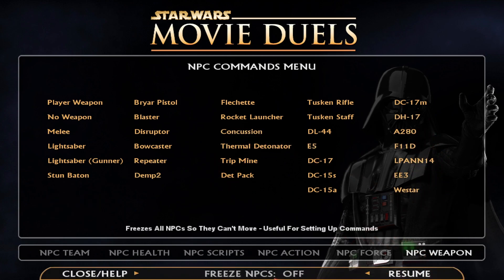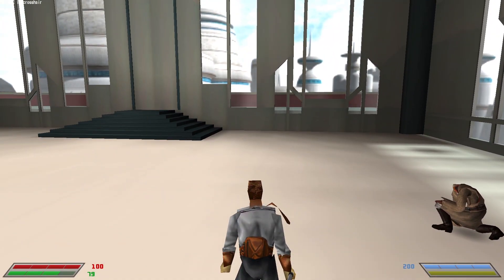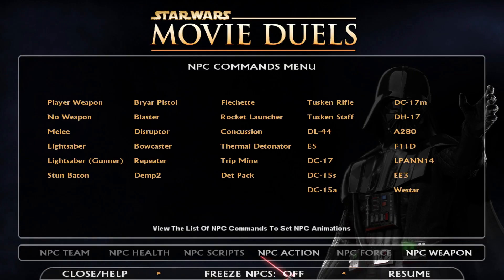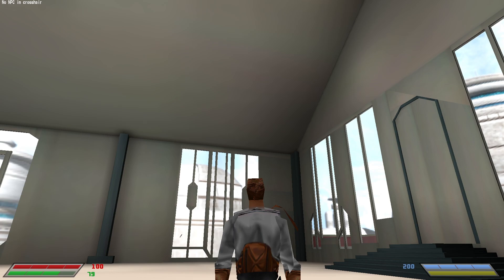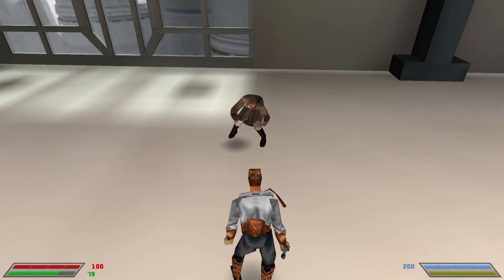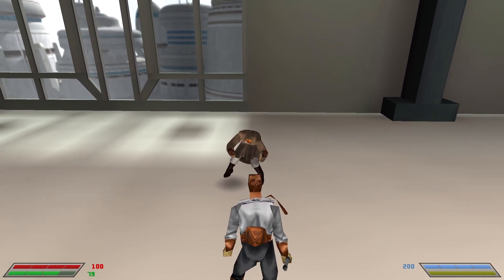You can also do NPC freeze, and bind it in the top right. If I go into this and select cower, it'll say in the top left 'no NPC crosshair.' He's cowering because of the last action — that is weird looking. He's like a Half-Life zombie.